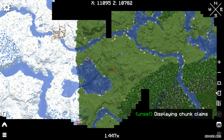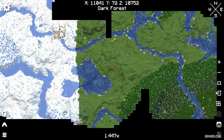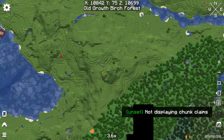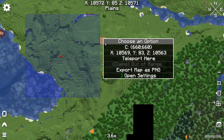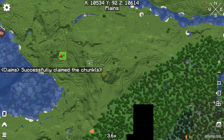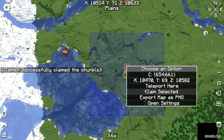After that, you can display chunk claims — or not display chunk claims. You can claim them if you play on a server. It is useful. Claim selected — I claim this chunk. Claim selected.